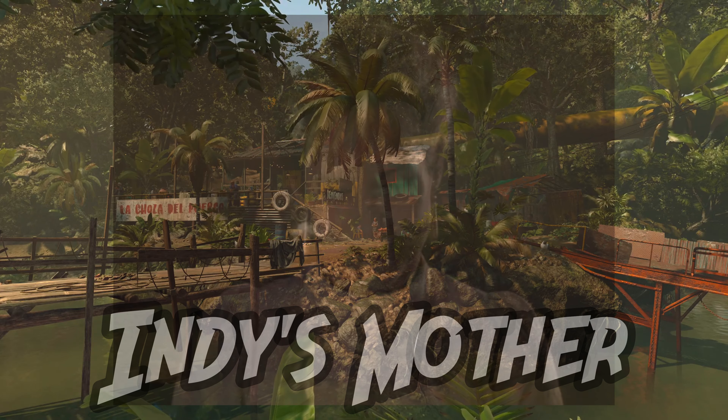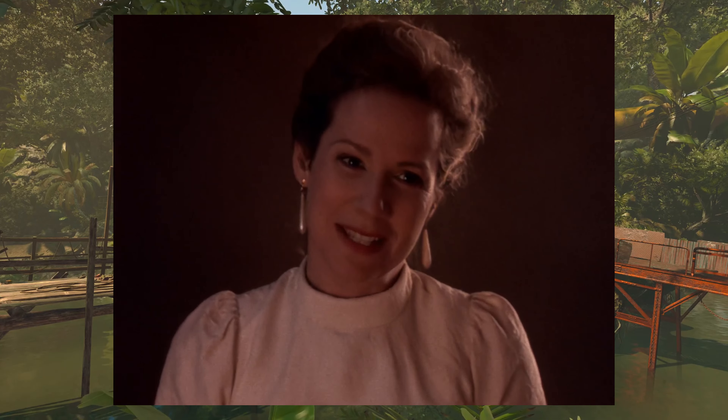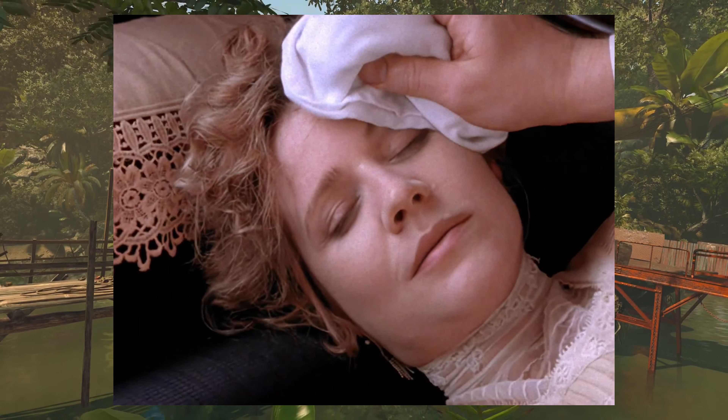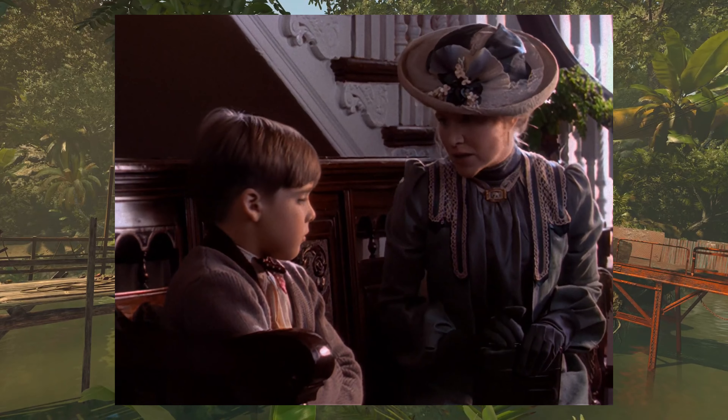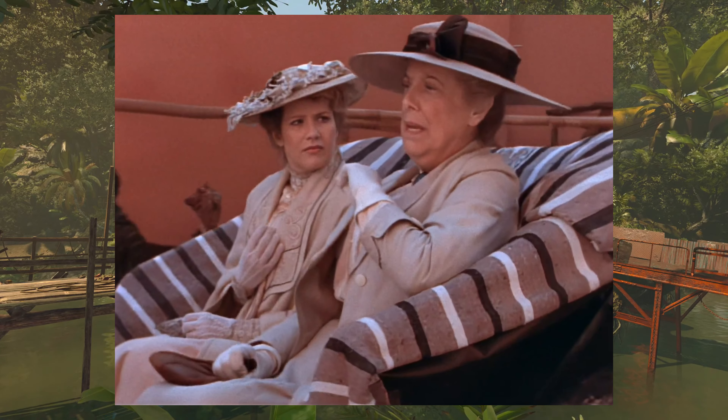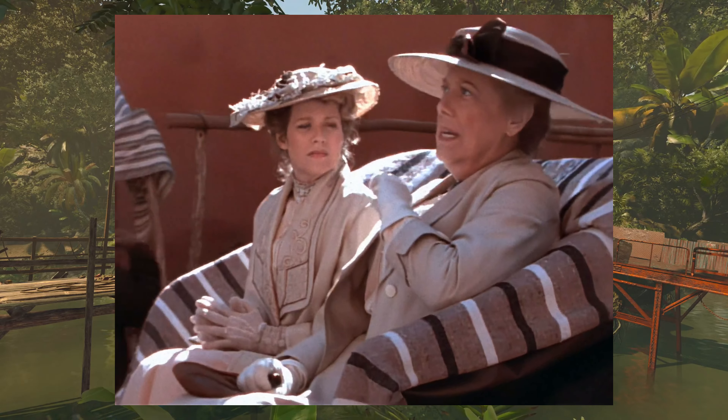Indy's Mother. Anna Jones was Indy's mother and was the peacekeeper between him and his dad. She passed away when Indy was only 12 years old, succumbing to Scarlet Fever. She decided to hide her illness from Indy and his dad because she didn't want to worry them or distract Indy's father from his studies.